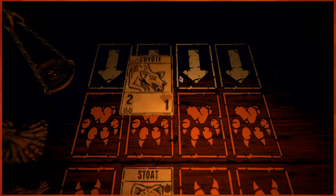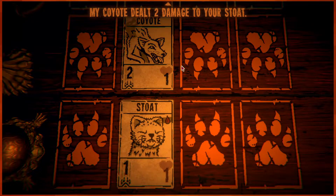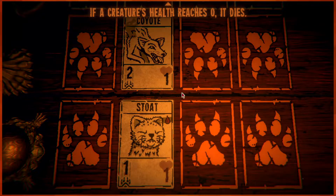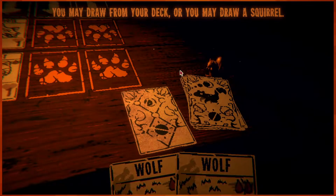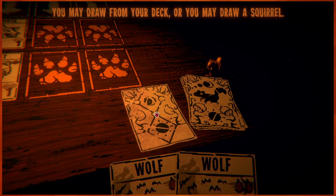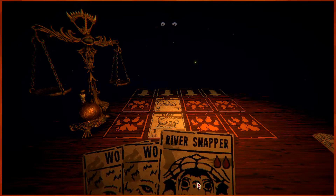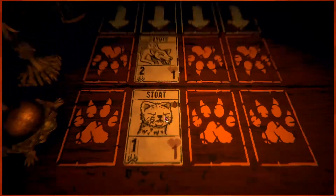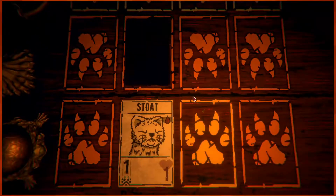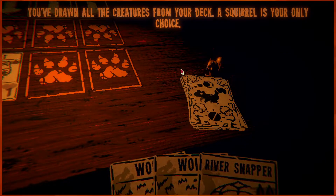My turn. Your stoat stands in the way of my coyote. My coyote dealt two damage to your stoat — that means its health is two less. If a creature's health reaches zero, it dies. It's your turn again — you may draw from your deck or draw a squirrel. I'll draw from my deck — how reckless of you. That's pretty silly of me. Yeah, I think my stoat's dead. Because you are learning, I will pass. You've drawn all the creatures from your deck; squirrel is your only choice.